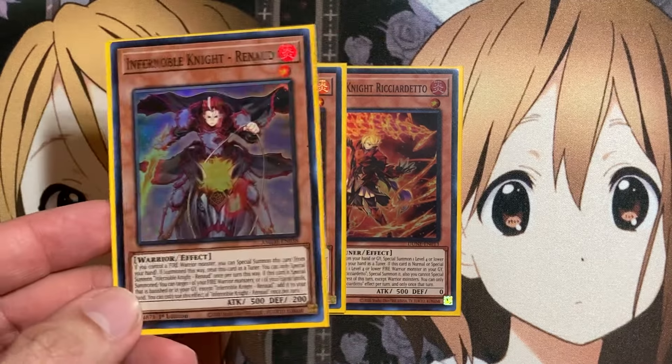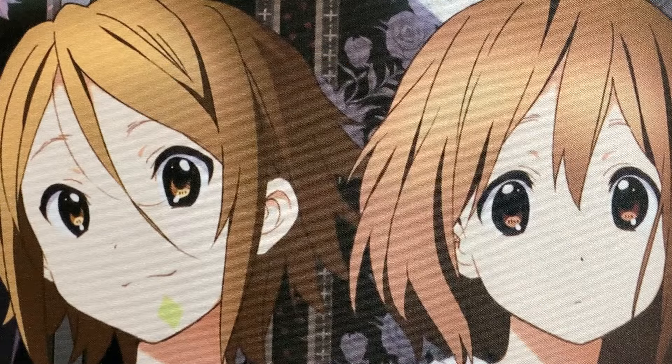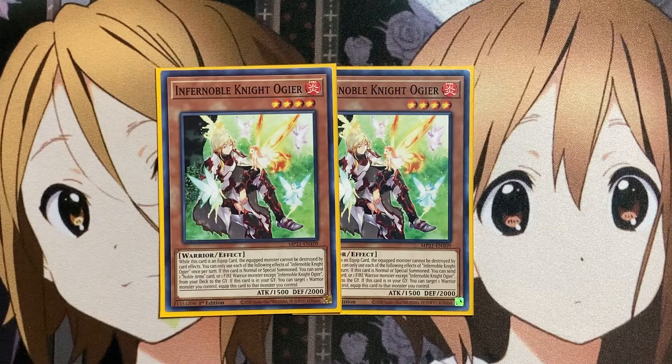Depending on what monster you may want to summon out, that card can be treated as a tuner or non-tuner to use for our synchro plays. One of those monsters is our Infernoble Knight Ogier. While this card is an equipped card, the equipped monster cannot be destroyed by card effects, giving an additional boost to cards like Gear Freed. If this card is normal or special summoned, you can send one Noble Arms card or one Fire Warrior monster — except Ogier — from your deck to the graveyard. And if this card is in your graveyard, you can target one Warrior monster you control and equip this card to it. If you use the Gear Freed effect, you can just use Ogier to re-equip itself onto Gear Freed.